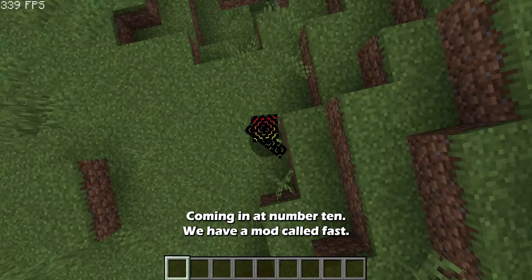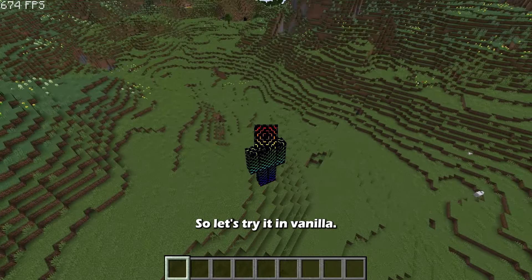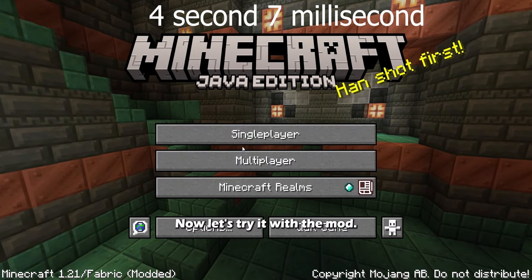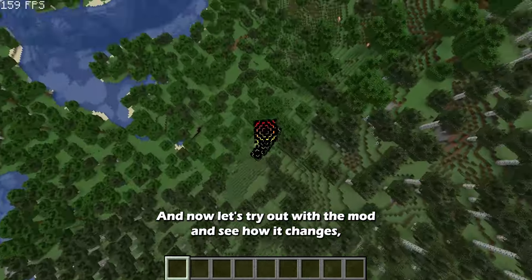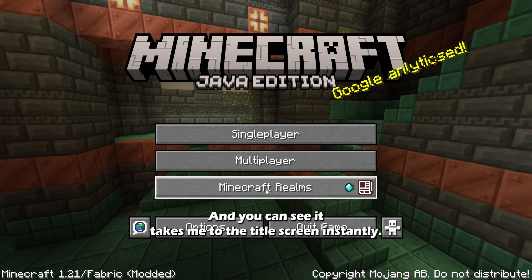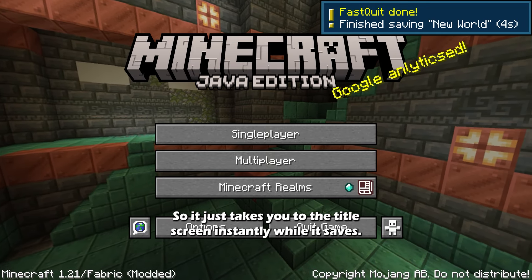Coming in at number 10, we have a mod called Fast Quit. This mod doesn't really help in-game performance, but it does help when you hit the save and quit button. In vanilla, quitting takes a noticeable amount of time. With Fast Quit, it takes you to the title screen instantly and then saves the world in the background after a couple seconds.